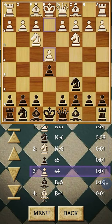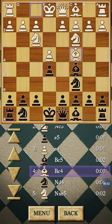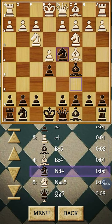Then the computer responded with e4, opening up the center, and I brought out my bishop attacking the f2 pawn. The computer responded with his own bishop to c4. The knight is supposed to be protecting the e4 pawn, but I advanced the knight to d4.